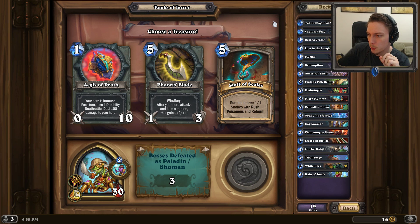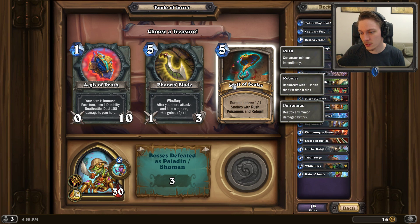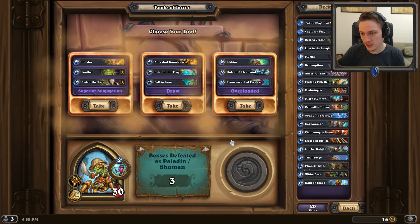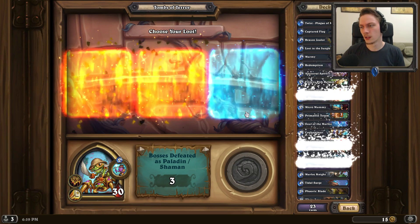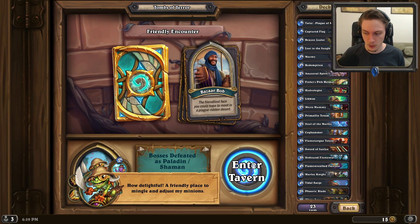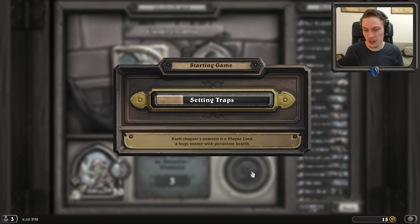Aegis of Death: your hero is immune, each turn lose one to your ability, Deathrattle deal a hundred damage to your hero. No. Forrest's Blade: Windfury, after your hero attacks and kills a minion this gains plus 2/1. Yeah, that's a really good way to close out the fight. And some three 1/1 snakes with Rush, Poisonous, and Reborn - that's a board clear. But this is much more aggressive. It's Overloaded 100%, we're going in. Please let me remove a bunch of garbage minions from my deck, Bob, because I got a hell of a lot of them.